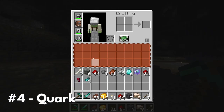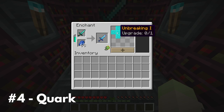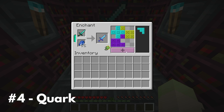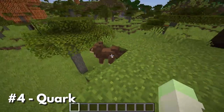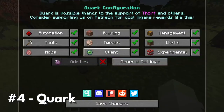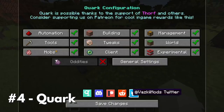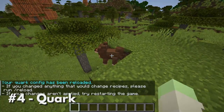It even has an add-on mod called Quark Oddities, which adds a backpack and an awesome new enchanting system where each enchantment is a puzzle piece, and you try to fit as many as you can onto your weapon. It's honestly just better than the default enchanting system. And best of all, if you don't like some of the changes that Quark makes, you can just disable them in a convenient menu built right into the pause screen. Minecraft with Quark is just better Minecraft.